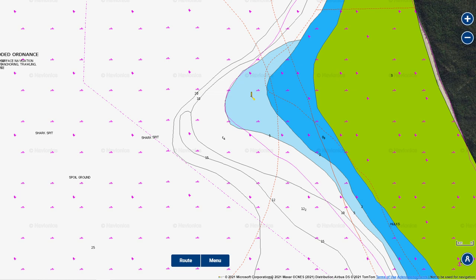Zooming in a little bit closer, you can see the beacon there that marks the spit. If you're looking at this on a TV or a computer you shouldn't have any trouble seeing the depth lines, but if you're on a phone you may have to zoom in a little bit. As you can see, the area shallows down very quickly and gets quite deep. Those figures are in metres.